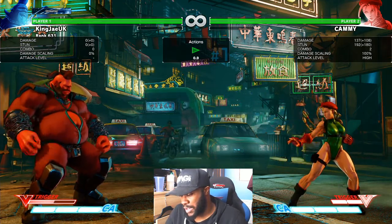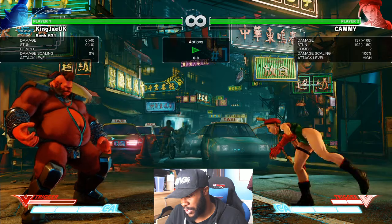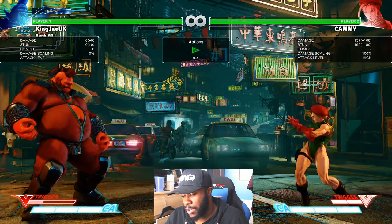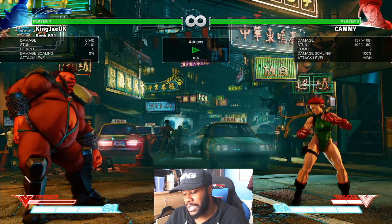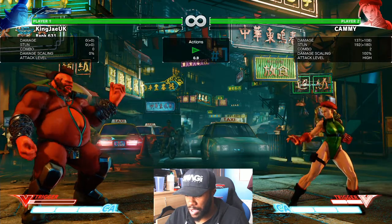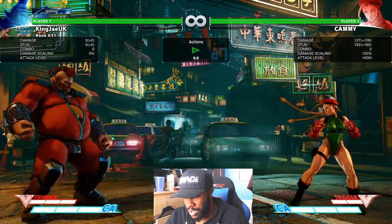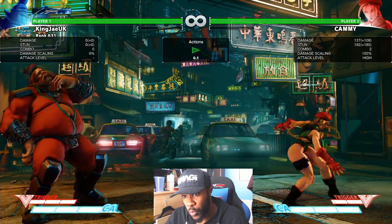Looking it up: Bull Head LP armor is between three to seven frames. Bull Head MP armor is between three and eleven frames. Bull Head HP is three to thirteen frames. Bull Head EX is armored from one to twelve frames. Bull Horn has airborne frames of 18 to 42, with armor on the first frame between one and two frames. Bull Head EX armor frames are from one to 39.